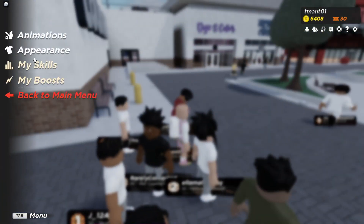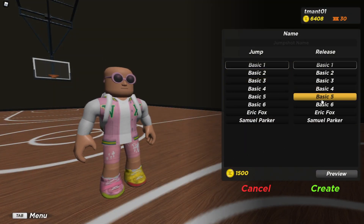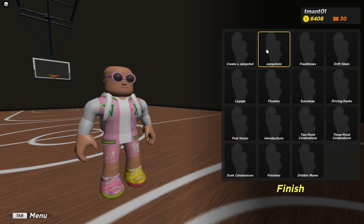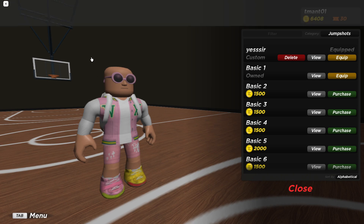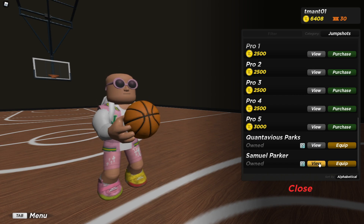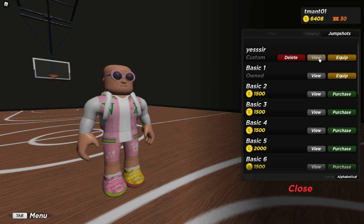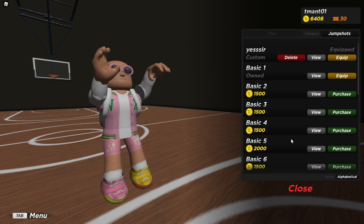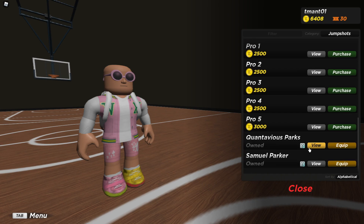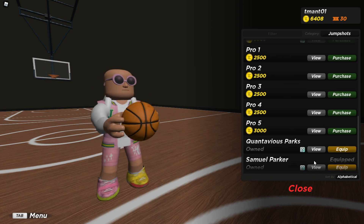So for most animations I use, for jump shots I go through the create-a-jump-shot. I don't really care to make one, I just use what they already made. I use Samuel Parker — wait, I actually have a custom one. My fault. Anyways, I use Samuel Parker. Most of these are pretty bad honestly, Samuel Parker's only a decent one.